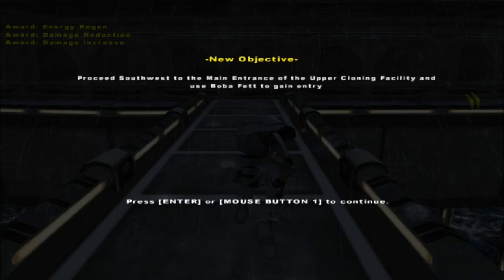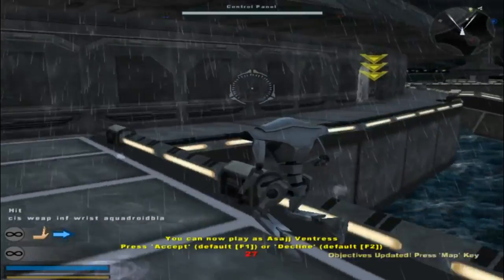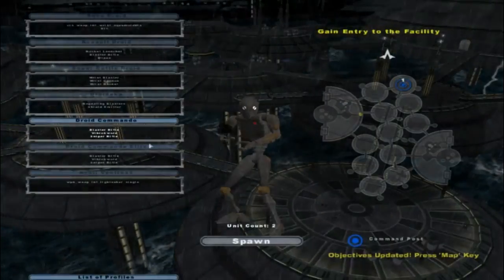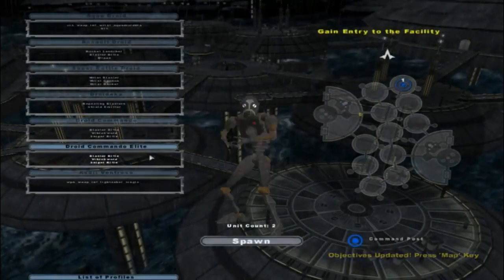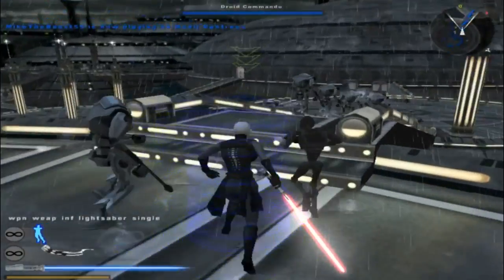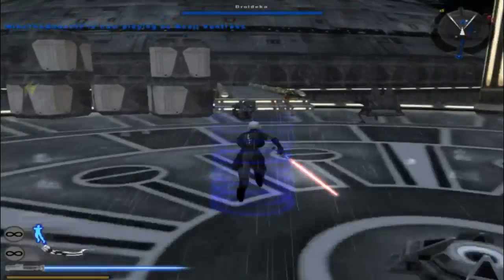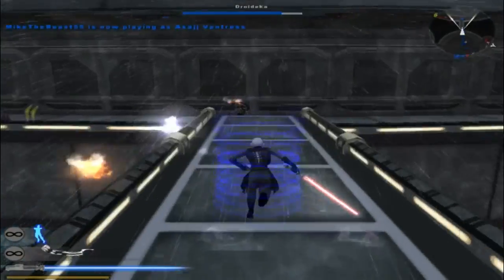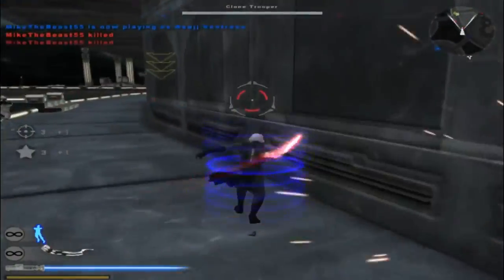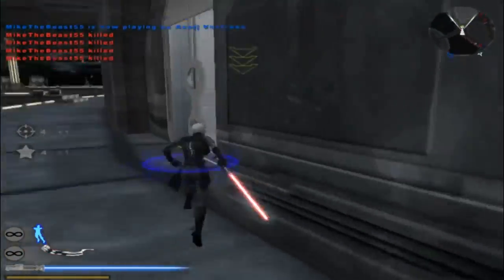Oh yeah, you can hit people too. Proceed southwest for the main entrance to the upper clearing facility and use Boba Fett to gain entry. That's a Asajj Ventress though, that's weird. She looks like a demon. Look at her — it didn't even look like she had any eyeballs. At least the lightsaber is accurate.